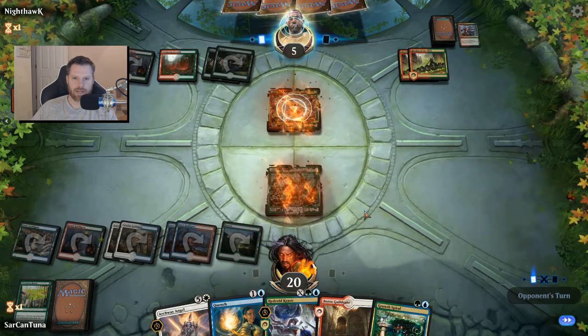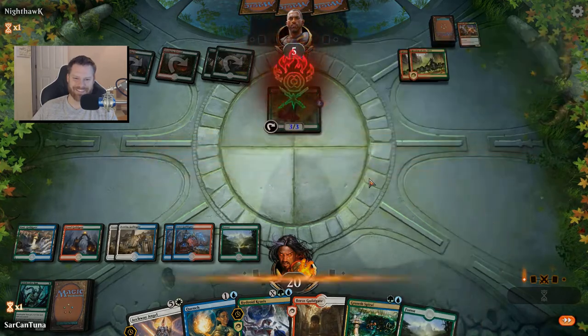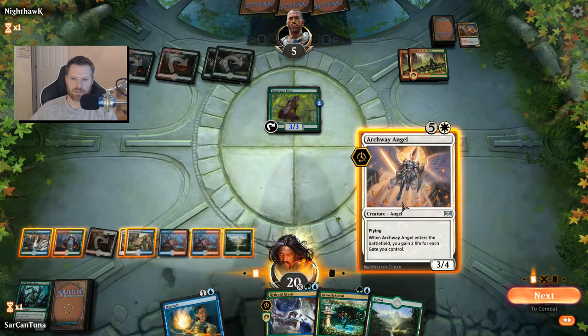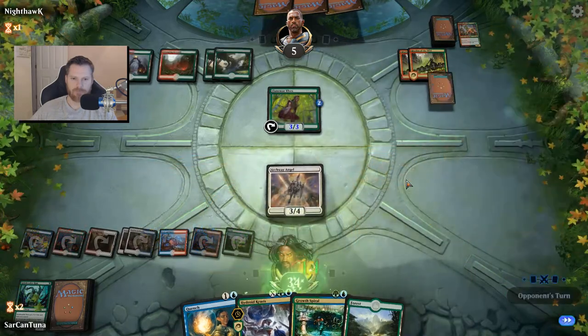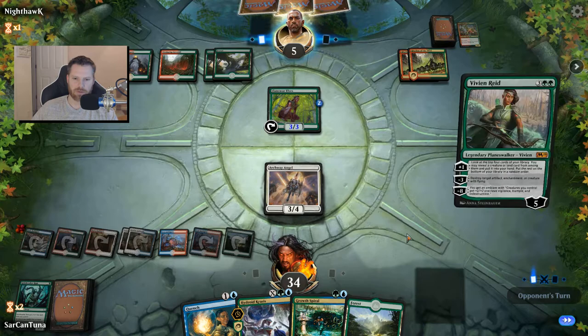He Savage Smashes just for the removal, and plays a land. Let's think about this — doing Archway Angel now doesn't save us any mana. Let's just do it to get the flyer out there; that gives us 34 health. Then we'll do a Hydroid Krasis next turn and draw a bunch of cards.